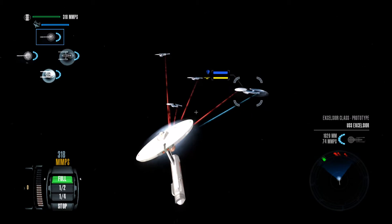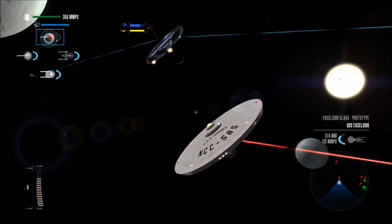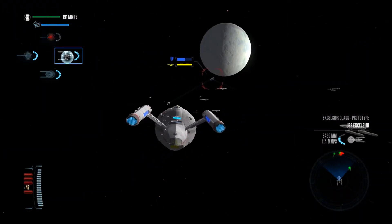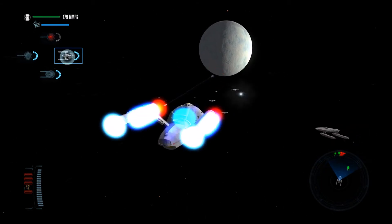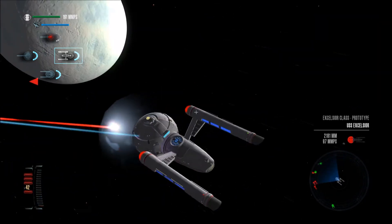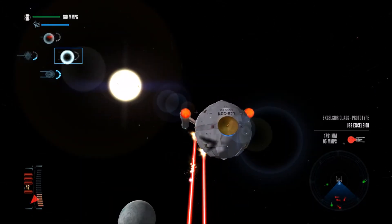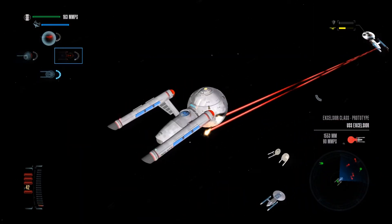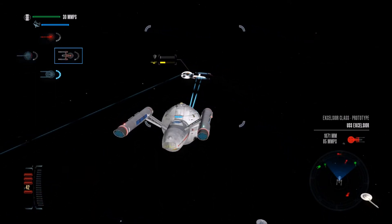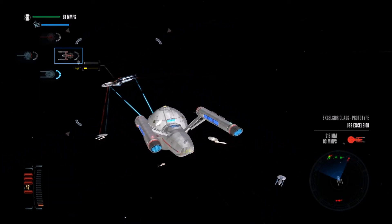Tell you what, the Hermes-class is fast. Shields are already gone. Not much capacity for phaser power — recharges slowly and drains quickly.